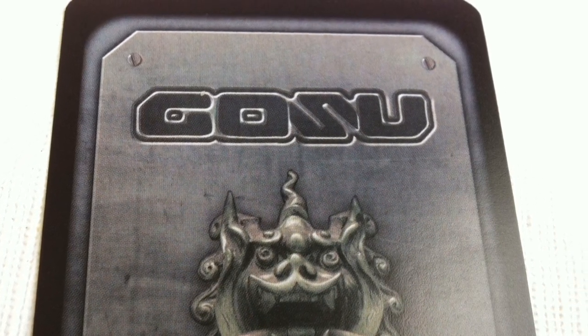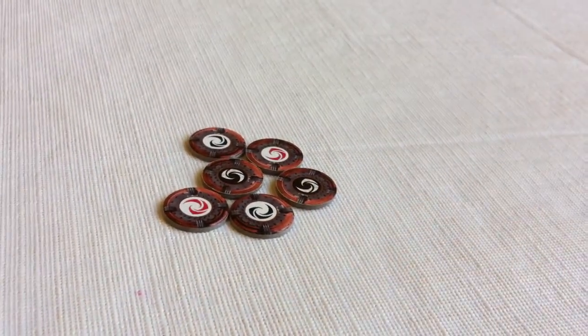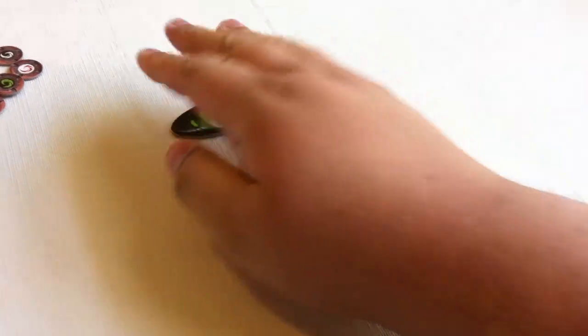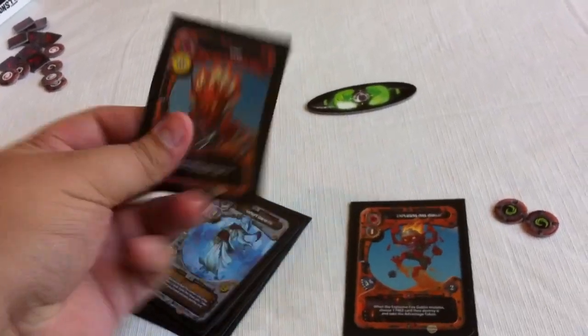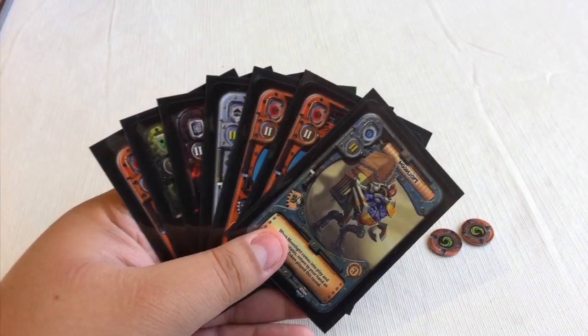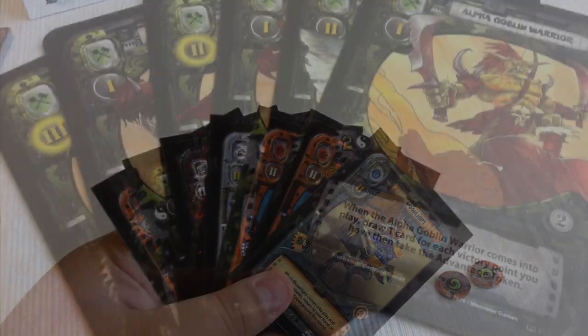To play the Gosu tournament variant, everyone takes two matching activation tokens and then randomly decides who starts out with the advantage token. Next you shuffle the cards and deal seven to each player. Then you start a card draft — with the seven cards you're dealt, you take two of those cards in your hand, pass the remaining five clockwise, and when you receive those five cards you take one. You keep doing that until everybody has chosen seven cards.